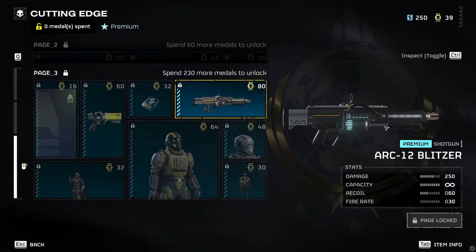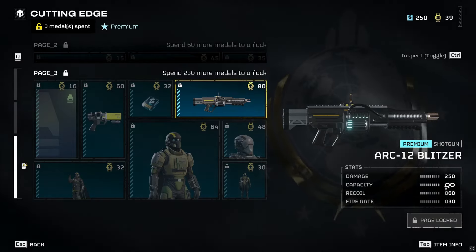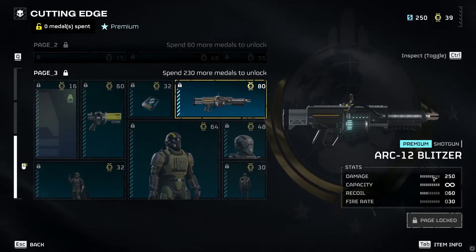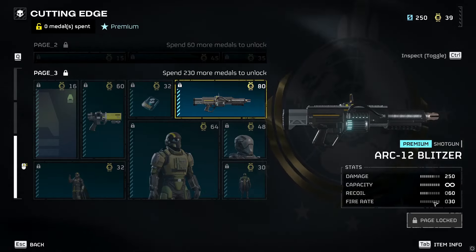Oh yeah, the arc shotgun — I remember seeing that. Unlimited capacity is interesting; I guess it'll be sort of like the arc thrower, maybe unlimited ammo. The damage at first glance seems pretty good, but it has a super slow fire rate, so we're gonna see how that works out.